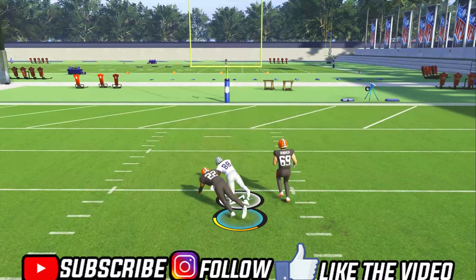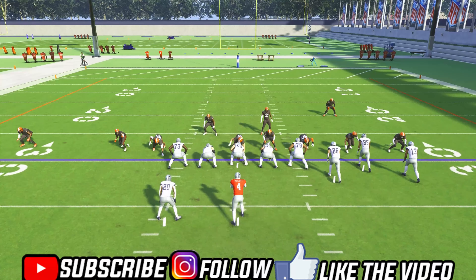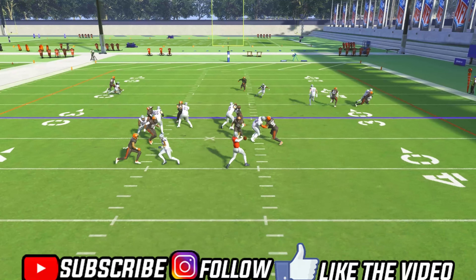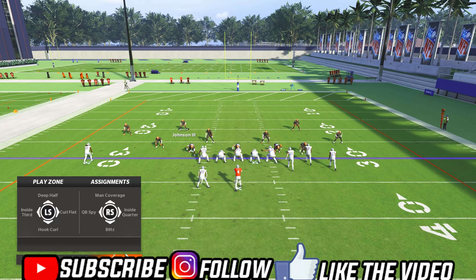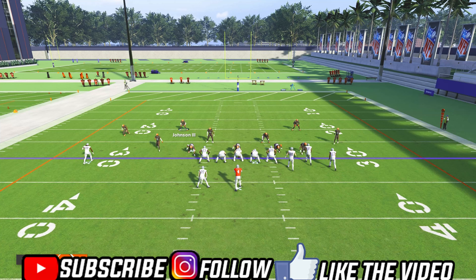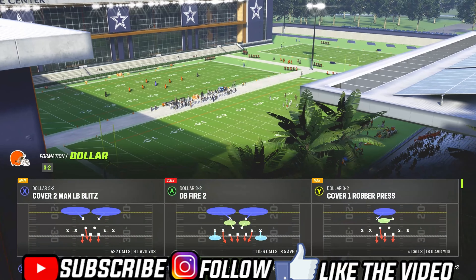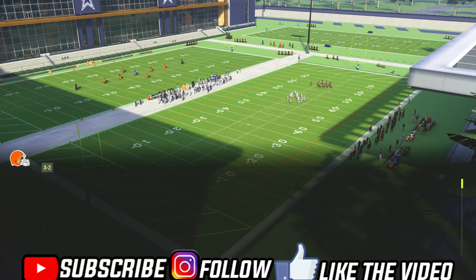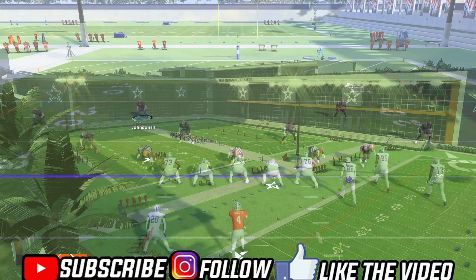Watch the tight end — the pressure comes in right there. Let me show you a replay. Watch it — the pressure is going to come in. Look at him come in and he just stops right there. That throw is not happening in any game. A CPU on Pro, All-Madden, or competitive — that is not happening. But this is how you guys should set up the blitz. If that play is still getting through, I recommend going by cornerback matches, have it by overall, and I guarantee that play won't work again.